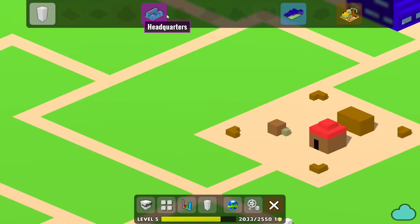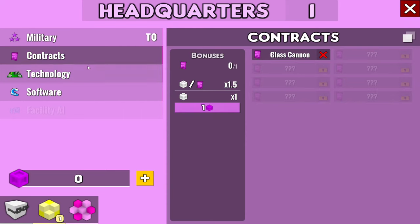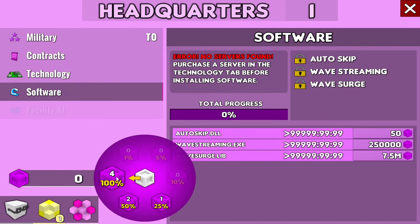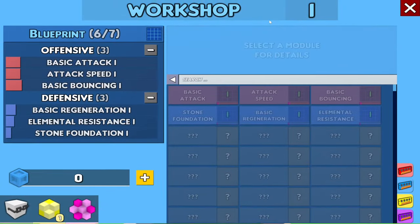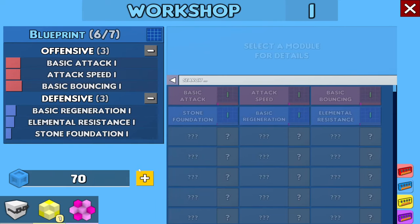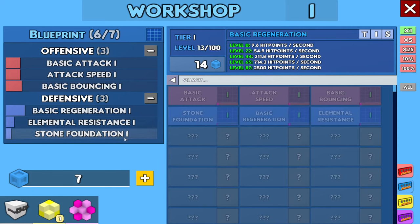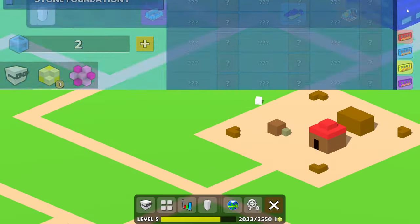Okay, to town. Military — no. Contracts — nah. Technology — hmm, I can't really do anything with this right now because we're not making enough white blocks. So back to the workshop, and time for some more blue blocks. Let's actually get the basic regeneration up by quite a bit. Now we start out with 9.6 regen. Let's toss another point into the stone foundation. And now we're broke — back to the simulation I go.